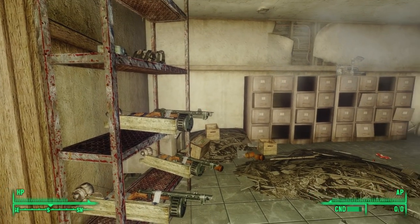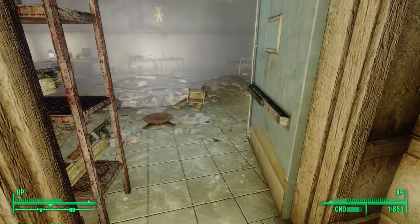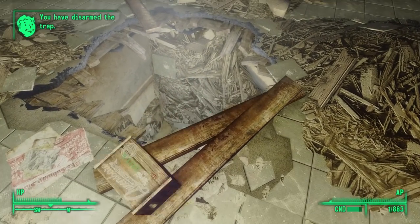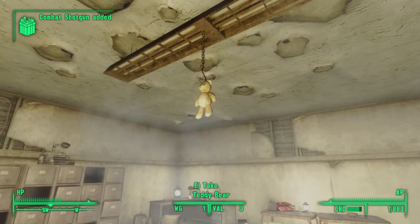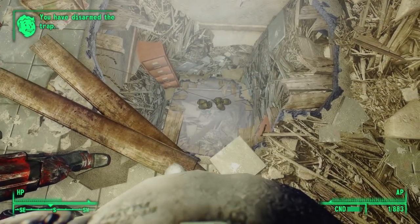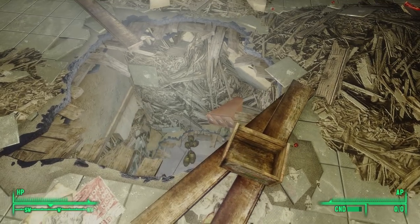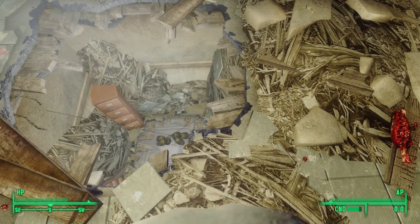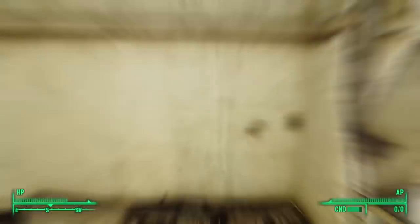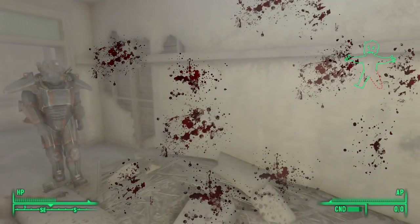This room is booby-trapped: a pressure plate on the ground is connected to three combat shotguns. I triggered the plate to see what would happen — not a whole lot. More interestingly, in the middle of the floor is a teddy bear hanging from a hook skewered through his head, dangling right above the huge hole in the floor where we saw those two fragmentation grenade bouquets earlier. So we jump up to the teddy bear and fall through — a nasty surprise.